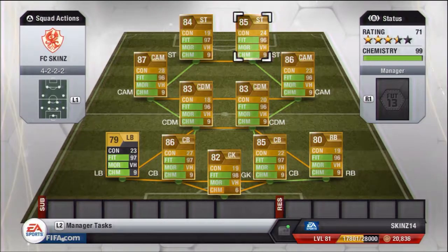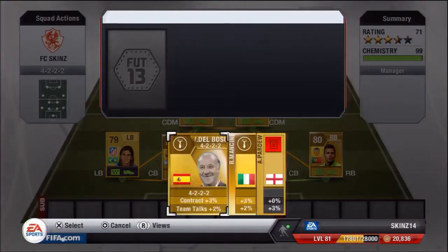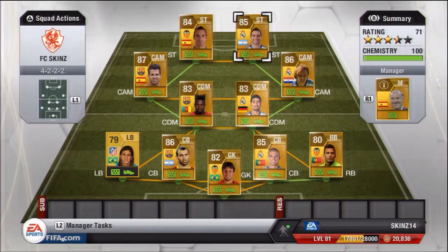That gives you 99 chemistry — the best chemistry you can get. It gives everybody nine, apart from the goalkeeper who is on six for some reason, but the chemistry is still 99 so it's still decent. We're going to add the manager, who is Busquets or whatever his name is. He's Spanish, so I've got a few Spanish players in there, and that should help a lot.